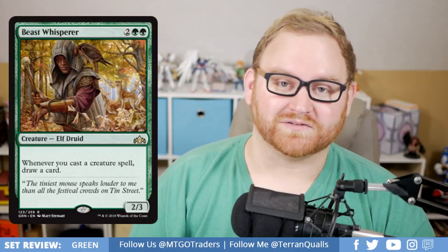Next up, we've got Beast Whisperer, a 4-mana rare 2/3 Elf Druid. Whenever you cast a creature spell, draw a card. This is a card that will subtly win you the game in Draft and Sealed — very high draft pick if you're in Selesnya or a heavy creature deck. This is also a card that might see a ton of commander play because drawing cards and casting creatures is what you want in green commander. As far as standard play, it's a little expensive for that format.